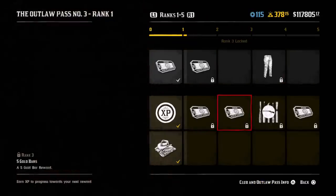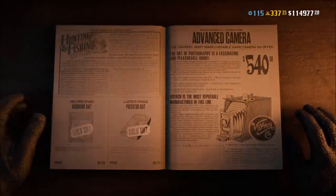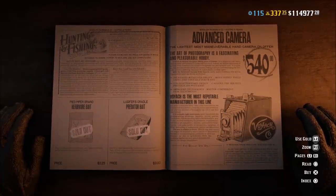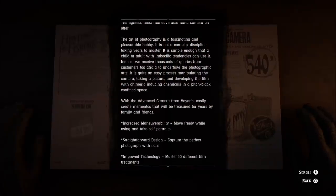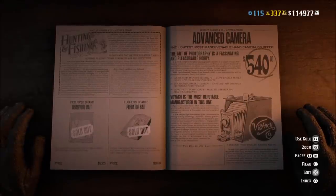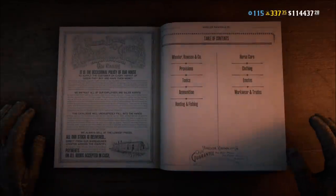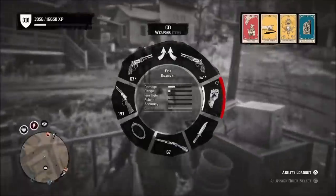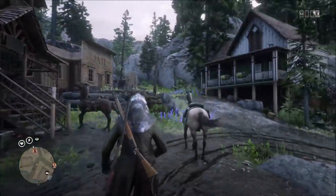The next thing you want to do, before you go and initiate the first cutscene with Gus and Harriet, go to the general store in Strawberry and pick up the advanced camera. The advanced camera is under hunting and fishing. I wish I had seen this earlier because I spent most of the day taking pictures with a regular camera. It still works, but the advanced camera makes it so much easier because you're much more mobile and you can also crouch with it. So pick it up. Yes, it is a little pricey, but if you're going to be doing the Naturalist role, it is definitely worth it.